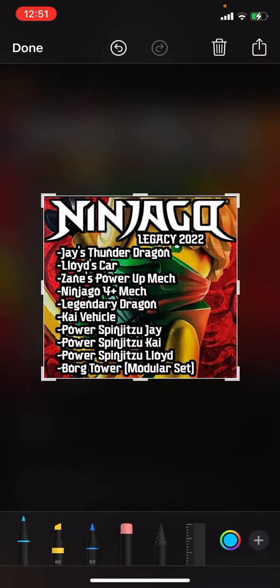Next, there are some unknowns: Lord's car, Kai vehicle, and Legendary Dragon. These are very unknown because the titles don't really make that much sense to me right now, unless they just reveal the images.